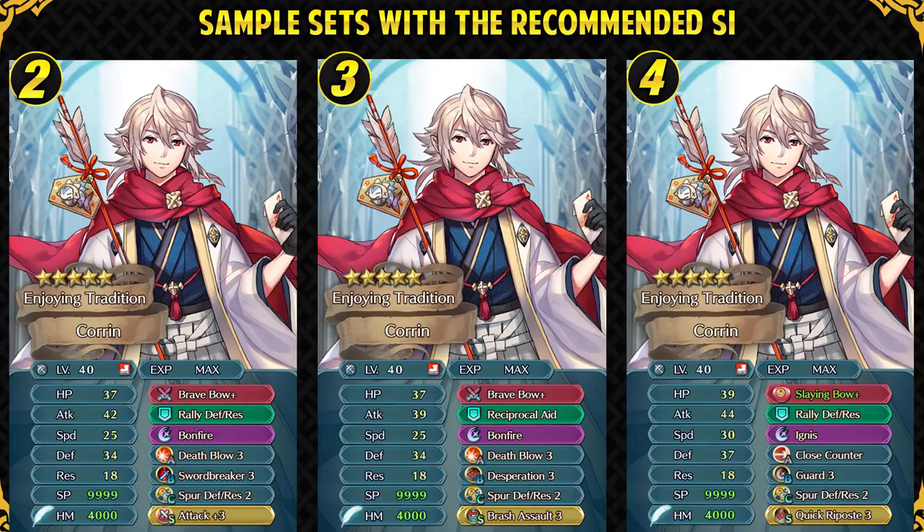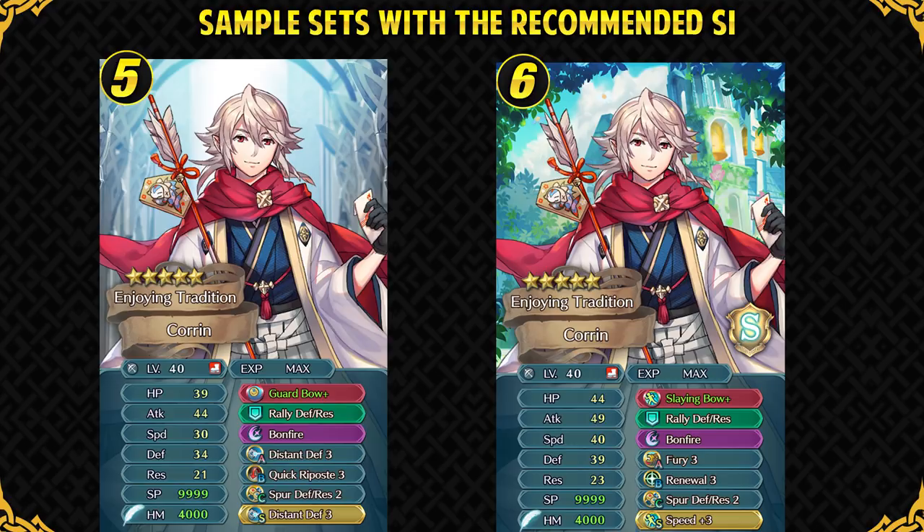The fourth set is the True Set, which makes use of his great defense stat. Because of his defense, he's a pretty good candidate to inherit Close Counter if you're passionate about building him. Slaying Bow Plus with a defense refinement and Ignis help him a ton with damage output, and with the newly released Quick Riposte Sacred Seal, he can also use Guard in slot B to prevent enemies from charging up their special. Ignis is better than Bonfire for this set and becomes a 3-turn cooldown special with Slaying Bow, meaning that if the enemy can double attack him in the enemy phase, he can always proc Ignis in that same round. The fifth set is a Guard Bow set — a defensive archer like him can certainly run triple Distant Defense, reaching 52 defense and 39 res in the enemy phase against ranged units, making him a fantastic tank. But this set doesn't have much offensive power, and I would say the Slaying Bow set with Close Counter is a much better defensive set for him.